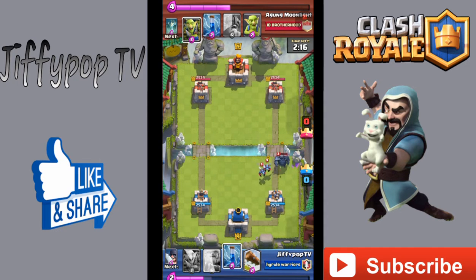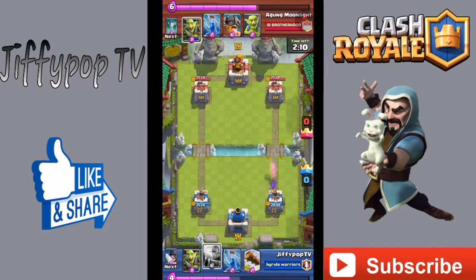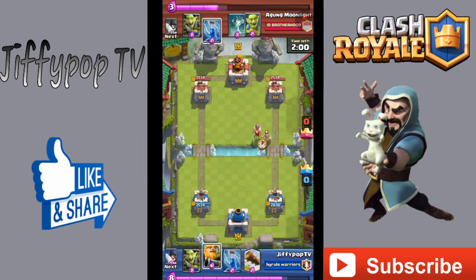I'm slowly but surely taking out the P.E.K.K.A. with the Electro Wizard and Musketeer. Those two minions will still live. I was hovering over Zap but thought against using it, so I just took the minion damage. At this point I kind of reset and decided to save up for my Royal Giant.